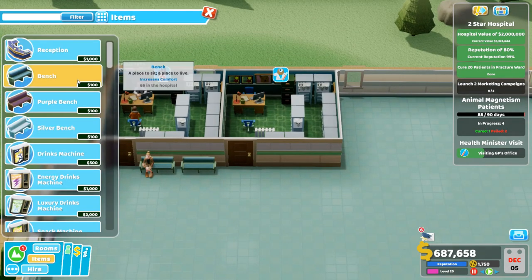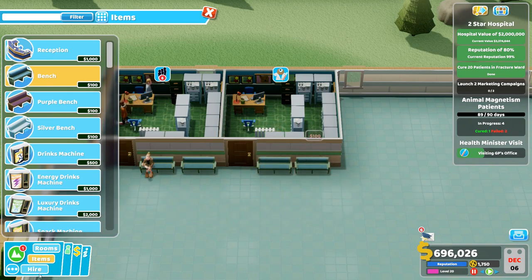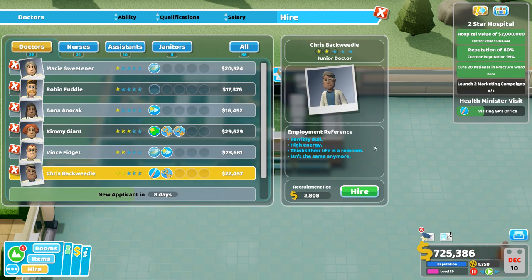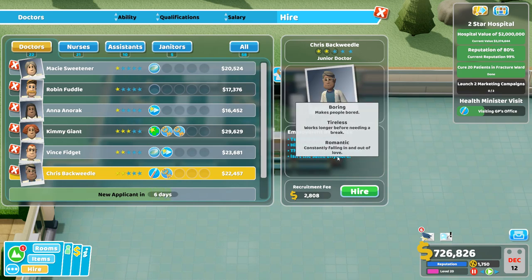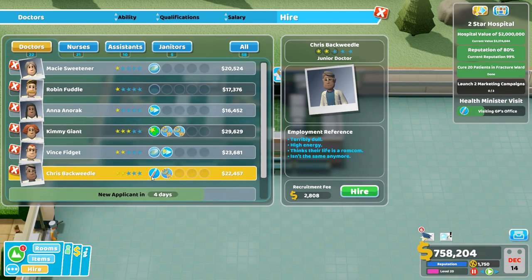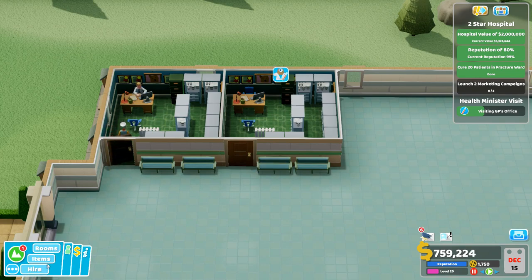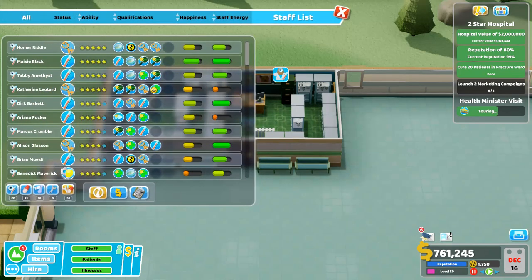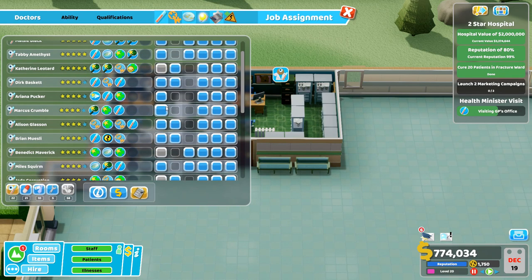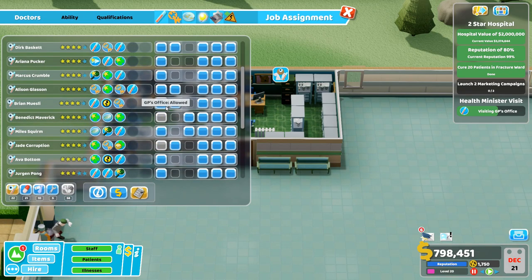Copy those rooms, get them built, make them active, put a couple of benches outside, and make sure you're hiring the right people. Let's look at the available doctors — there's one with a single General Practice skill, still good for a fifteen percent bump. Check his traits: he's terribly dull but has high energy, thinks his life is a rom-com, and is constantly falling in love. If he's been trained up with double GP or double diagnostics, you'd be fine. Remember to sort out job assignment — you don't want people without the GP skill working in your GP's offices.